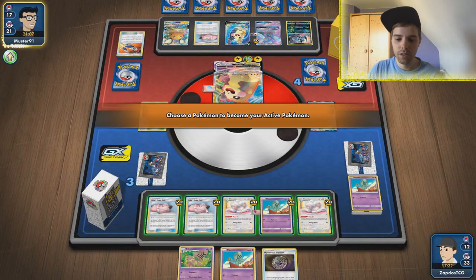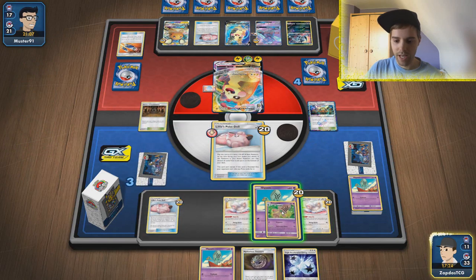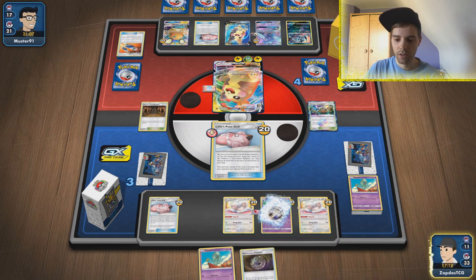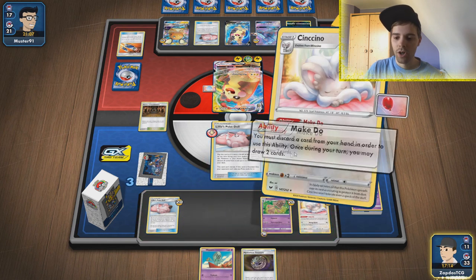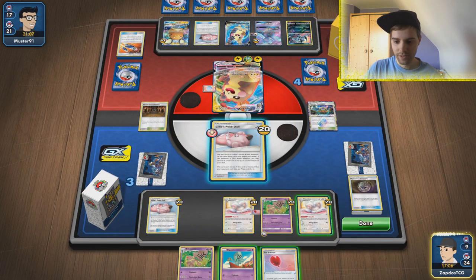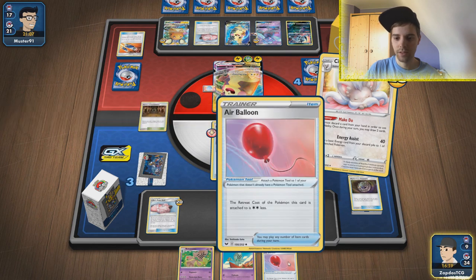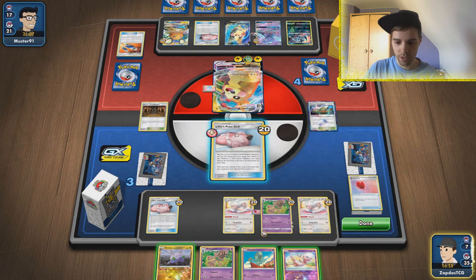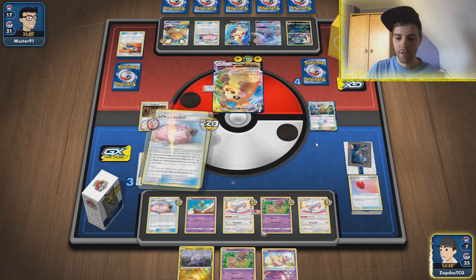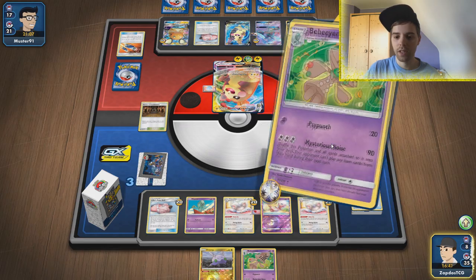That was nasty — but we have our entire setup. Triple Accelerated Energy is there. We're gonna use Make-Do number one, getting rid of Treasure. We get an Air Balloon — not what I actually want. Make-Do again, getting rid of the Air Balloon. We have Mew — this is actually everything I ever wanted. So we smack Lillie's Poké Doll to the bottom of the deck, promote Behem, attach Mew, and use Mysterious Noise again — 90 damage. Lillie's Poké Doll will have to do the trick at this point. He's in an item lock, still takes zero prize cards, still needs to take four more.